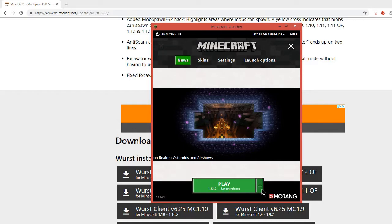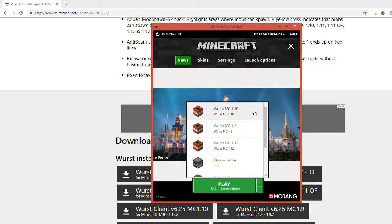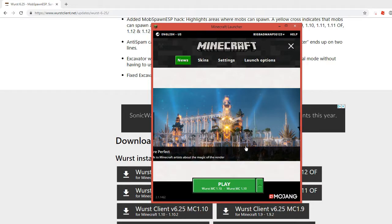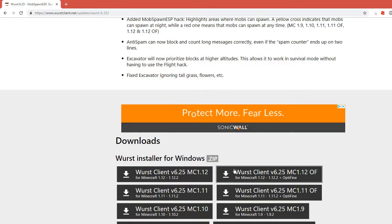Once your Minecraft launcher is up, you're going to want to scroll down or up to find the version that you've recently downloaded of Worst MC. Go ahead and press play. It might say it needs downloading because this is a new folder that has been put in your .Minecraft.